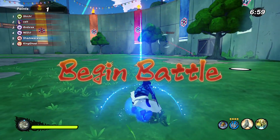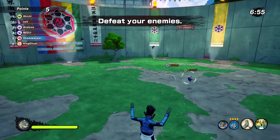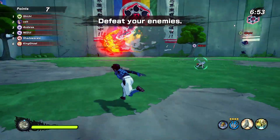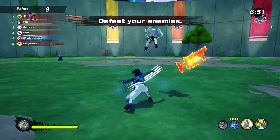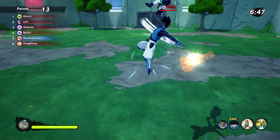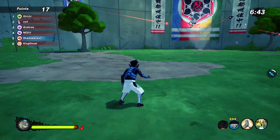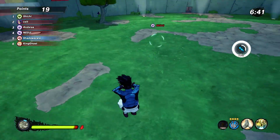Hey guys, welcome back to another Naruto Shinobi Striker video. Today we're going to do something different. We're going to try and find out what's the quickest way to travel around the map - literally what jutsu combinations or whatever is the quickest way to get from one end of the map to the other end. Here's how we're going to do this.